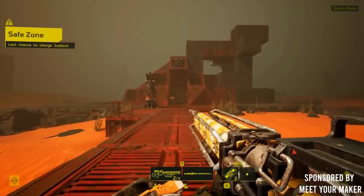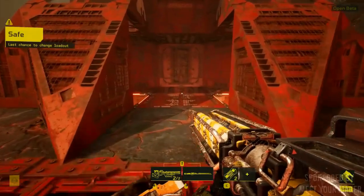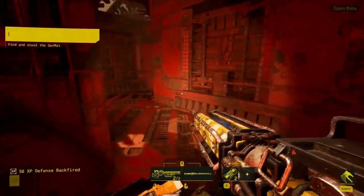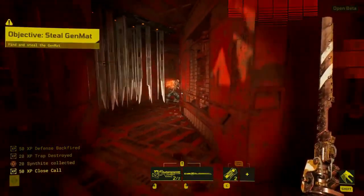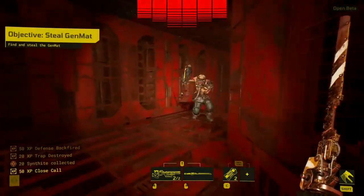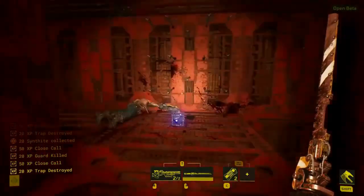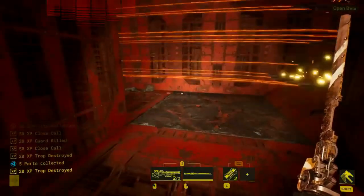Meet Your Maker tasks players with building and raiding in a post-apocalyptic world, with all levels designed by other players. In this first-person experience, players will shift between acting as a designer of an insidious trap-filled labyrinth, or as an infiltrator that enters other players' creations to gather pure genetic material to survive. Additionally, players can adjust their loadout to challenge dungeons however they see fit.